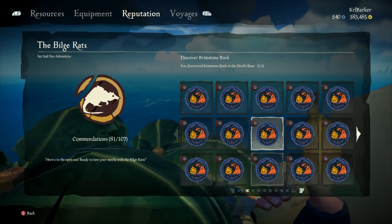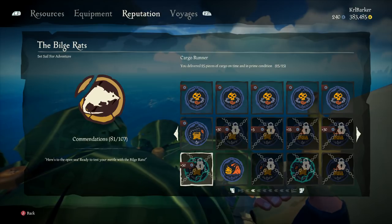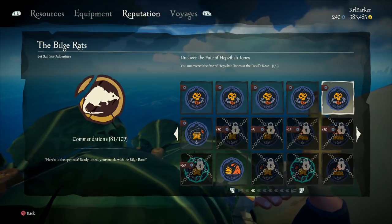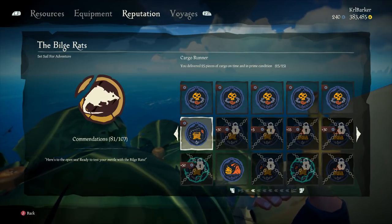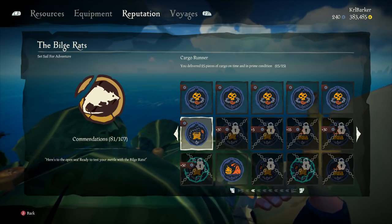I've managed to do all the travelling to locations — it's a pretty easy one to do, we spoke about that in the last video. So the first commendation is Cargo Runner, which I've already completed, and that is: deliver 25 pieces of cargo on time in prime condition. That means no damage.